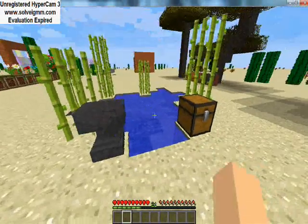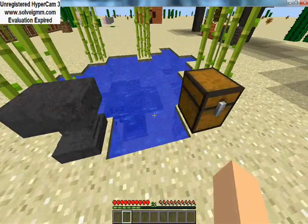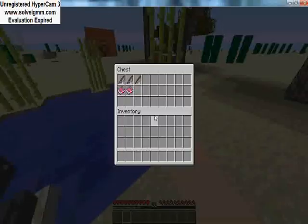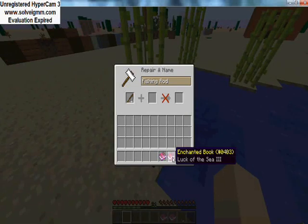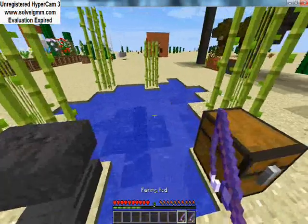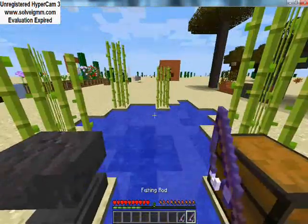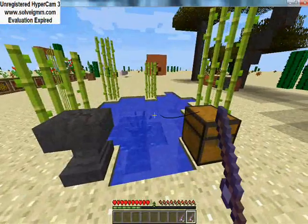Hello everyone, today I'm showcasing 1.7 and this episode is about fishing and fish rods. You can now enchant fishing rods. The enchants available are Luck of the Sea 3 and Lure 3. What Lure does, and also Luck of the Sea, is it makes you catch more fish. So let's try.